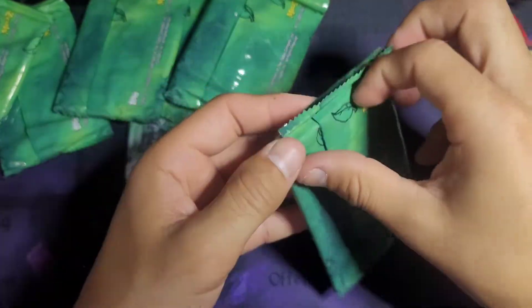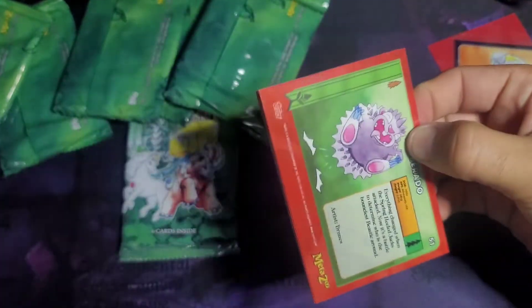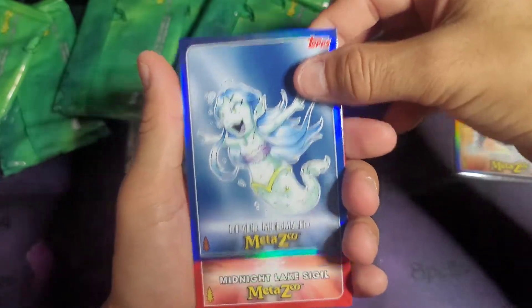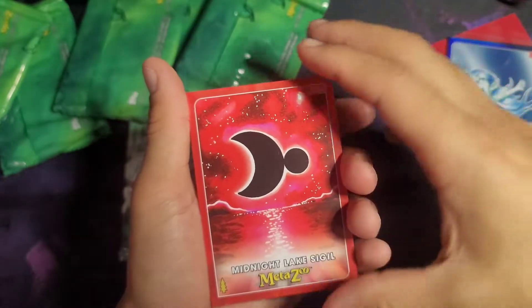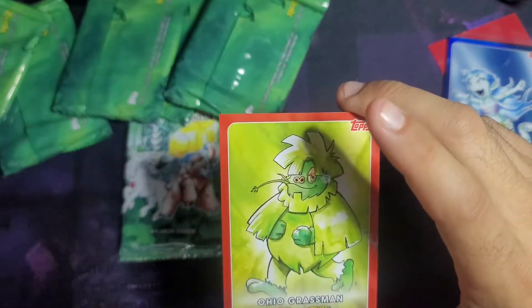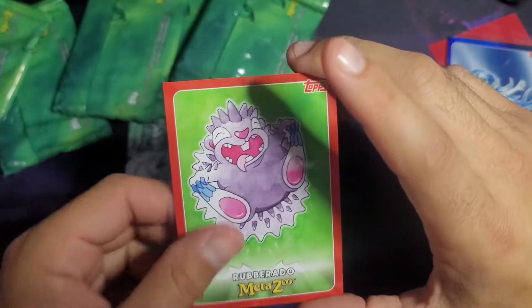Sorry about that — we had a bit of a glitch, so we're going to move a little quicker because my phone is giving me problems. We got River Mermaid, Holo Number 2. Midnight Sigil, Sam and Frogman, Iowa Grassman, Beaver Shark, and Rubberito.